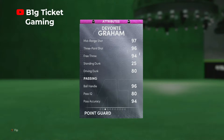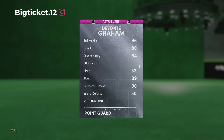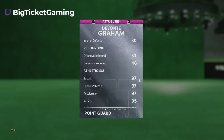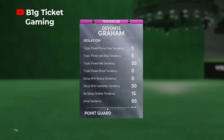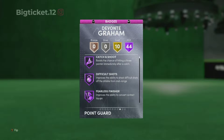He has an 80 driving dunk which is kind of iffy, a 96 ball handle, and a 32 block which is really bad. 89 steal and 90 perimeter defense, but only in the 30s for interior defense which is really bad. So he looks like he's gonna struggle on the interior. He has a 33 offensive rebound and a 46 defensive rebounding. He also has 97 speed, 90 acceleration — really good — and a 95 vertical with only a 64 strength, but he has a 93 lateral quickness.